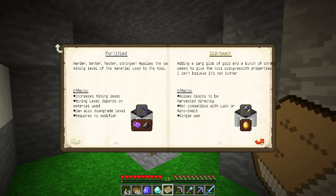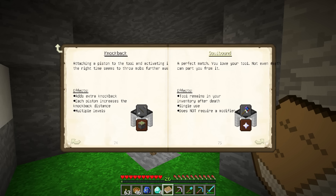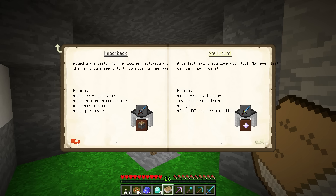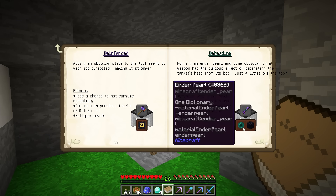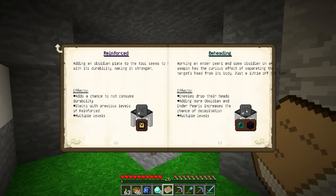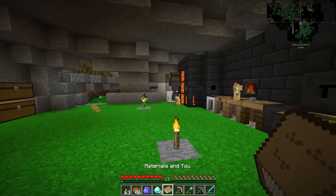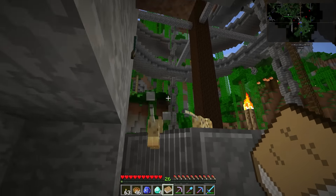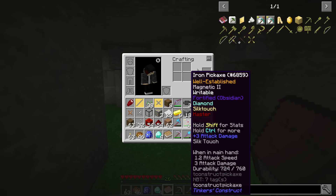Looking through the book — adding a diamond makes it resilient, increases the tool durability. That's fortified. If we had a nether star we could do soulbound, which wouldn't be too bad. One of the tools I'm going to make is a cleaver so we can actually get wither skeleton skulls. We now have the beheading modifier, and ender pearls are no problem with the enderman farm. We could make a beheading cleaver with 100% beheading so every time we kill a wither skeleton we get a skull.